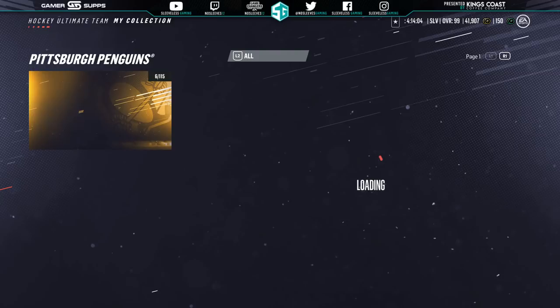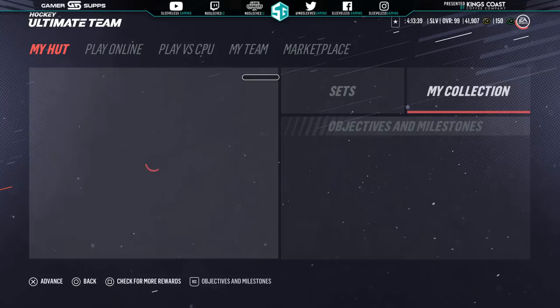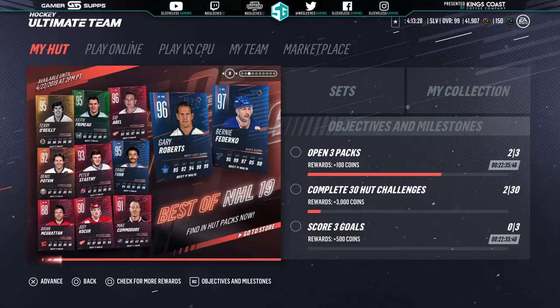We also got a bunch of returning legend cards — alumni cards that released throughout the year are now in better looking form for the Stanley Cup. The 97 Bernie Federico and Gary Roberts, there are a few others as well. But they're much like their basic alumni cards where their speed is very low and their shot is pretty good. So I'm only really going to go over the higher end ones.